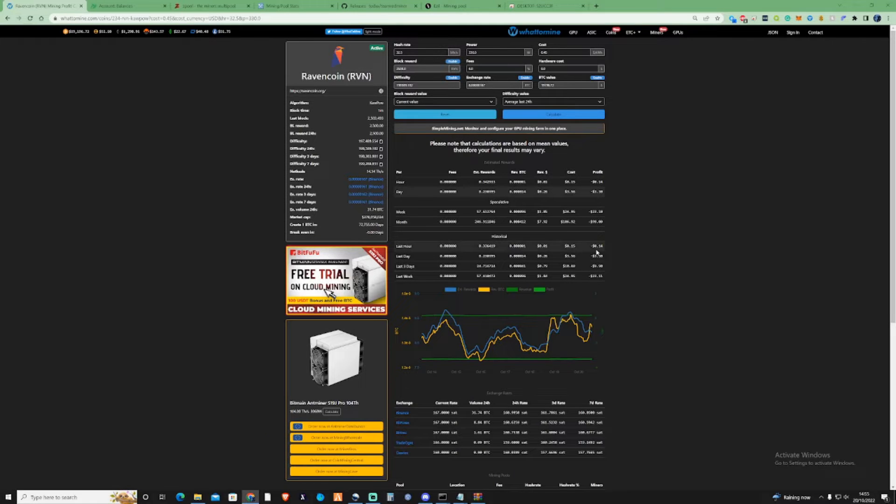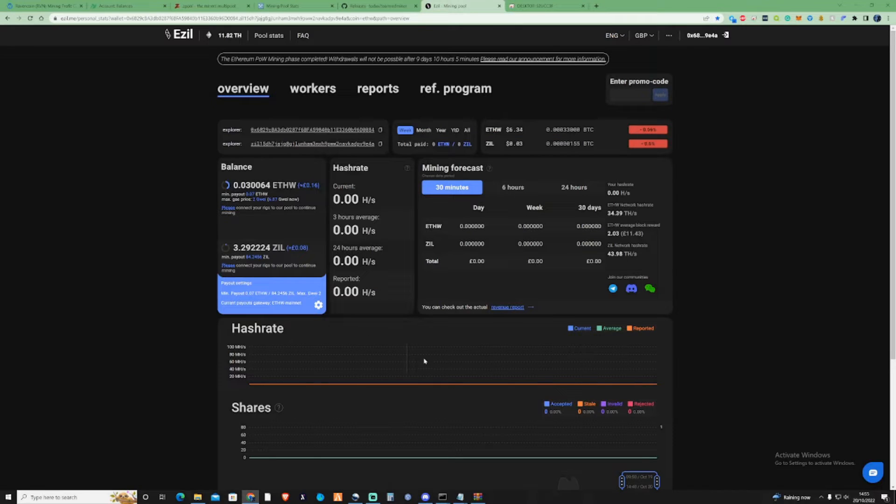Thank you very much for clicking on this video. The reason I'm doing this video today for Ravencoin to mine Zilliqa is because a few days ago I did some mining on ETHW and a little bit of Zill. I used to do ETH to Zill mining prior in the past. But what I noticed is the amount that I earn compared to the amount that I earn in Zilliqa shows me that mining for Zilliqa at this specific time is pretty much probably still the same amount of money that you would have earned prior to the ETH merge.